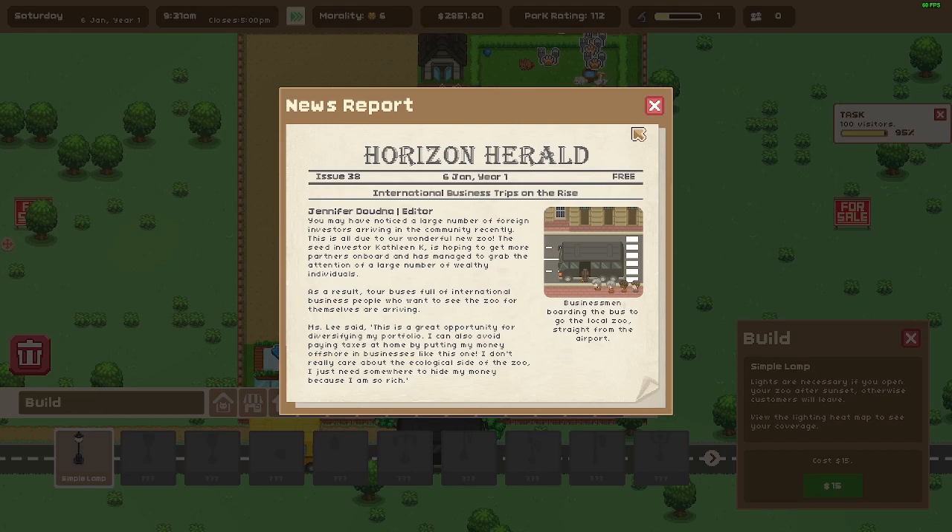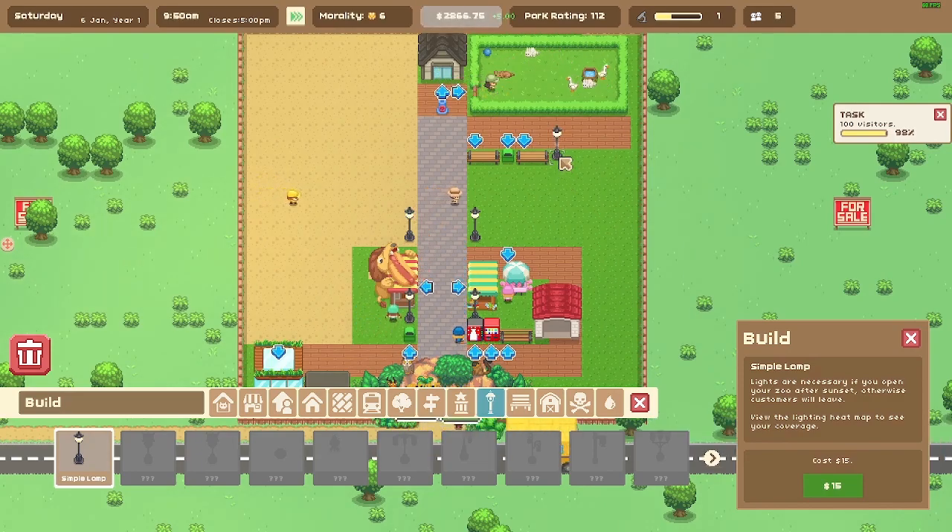News: 'You may have noticed a large number of foreign investors arriving recently — this is all due to our wonderful new zoo. Seed investor Kathleen K is hoping to get more partners on board, grabbing the attention of wealthy individuals.' One investor said: 'This is a great opportunity for diversifying my portfolio — I can also avoid paying taxes at home by putting my money offshore in businesses like this. I just need somewhere to hide my money because I'm so rich.' So that's how they're going to use us — as a tax scam!